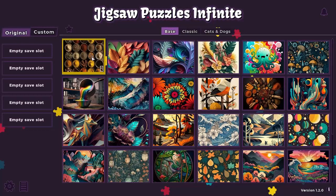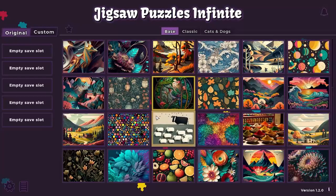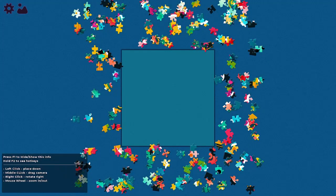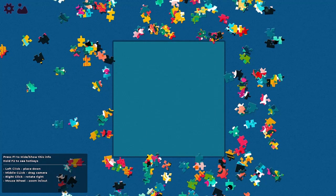Hey guys, what's up! Today I am playing and trying out a game called Jigsaw Puzzles Infinite. So basically you're completing a puzzle. We have the base selection, and I think this one would be nice to do. It says pieces unlock full version to build bigger puzzles. Okay, so let's generate a new puzzle. This is the free version which is available on Steam.